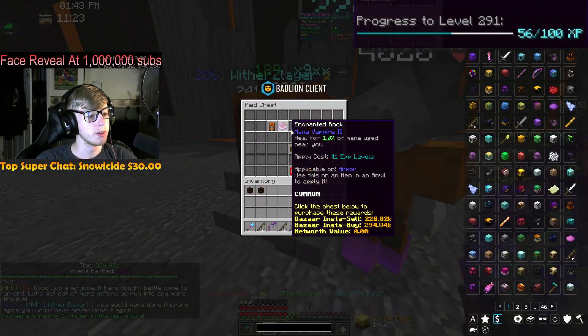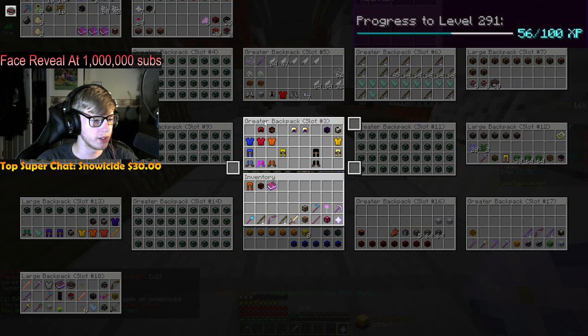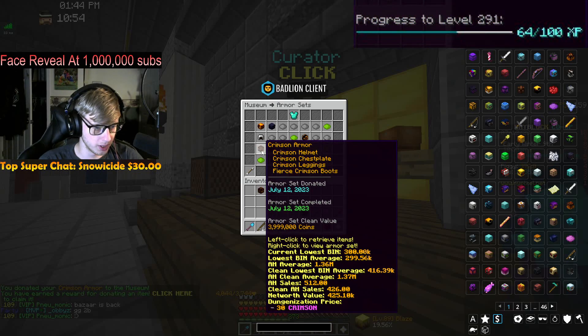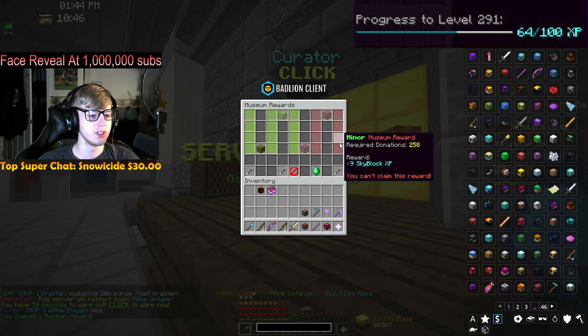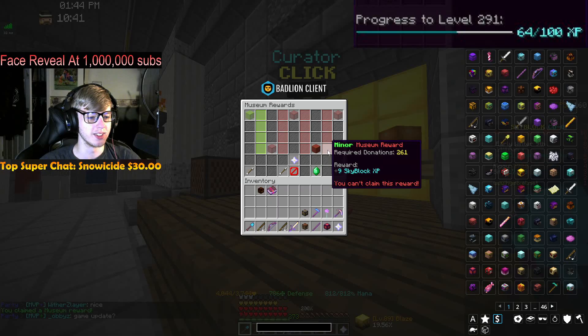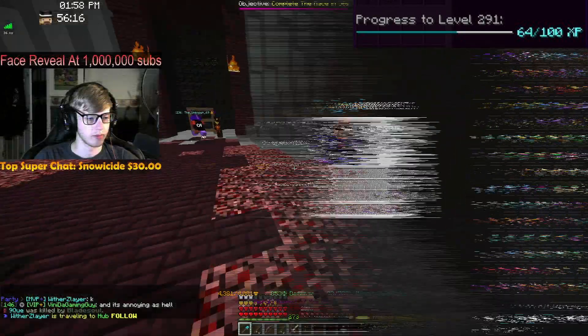Crimson legs — I think that was the last crimson piece we need. Let's double check. It is! Crimson armor has been donated to the museum, valued at basically 4 million coins, and we have 8 skyblock XP to claim from that. The museum reward looks like the old skyblock levels menu — interesting. 64 to the next level, still ranked top 3k.